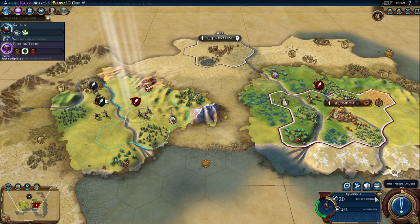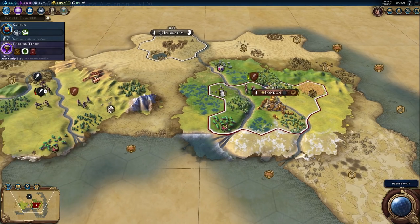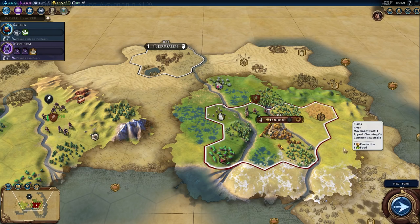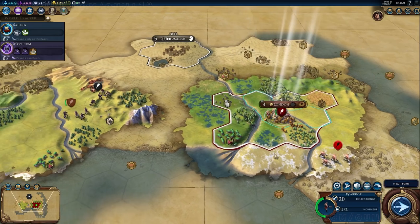Maybe someone can mod it in. The game is supposed to be the most moddable version of Civilization ever, which I'm really pumped for. People did great modding for Civ V — both gameplay balance, user interface, visuals, all kinds of things. I'm really looking forward to seeing what people do in Civ VI. I still haven't met anyone yet, but my exploration has been a bit more limited due to the fact that I'm having to do a heck of a lot of fighting.